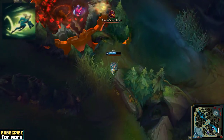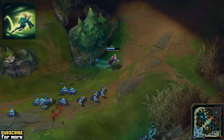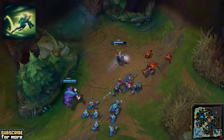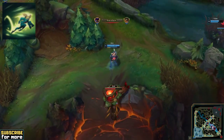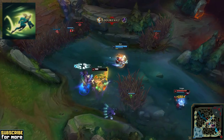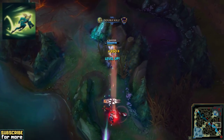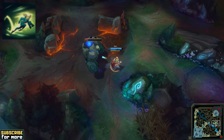Zeri's E is a rather basic dash, allowing you to dodge many skillshots on reaction, but also empowering your next three auto attacks with piercing damage, which makes it a valuable offensive tool as well. The crazy part about this spell is that it extends its range across any piece of terrain, so if you save your E, you can simply run from any unfavourable fight by dashing across a thick wall. Since you sometimes need this ability for engaging, sometimes for disengaging, and sometimes for combat power, your decision making concerning when to use this spell exactly is a huge part of Zeri's skill expression.